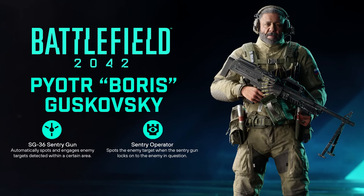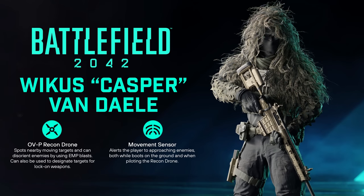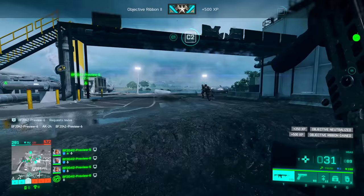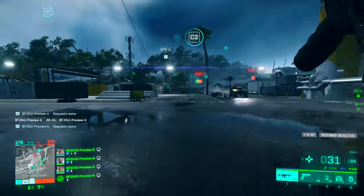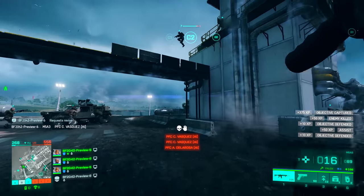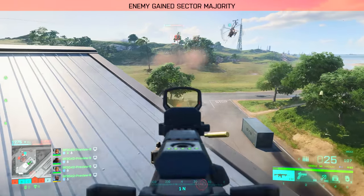Boris has a sentry gun that automatically spots and takes out enemies, along with a Sentry Operator ability that spots enemy targets when the sentry locks onto them. Casper is your stealth play operator — he has a recon drone and a movement sensor that alerts players when enemies are approaching. These specialist abilities feel like hero elements but aren't overly intrusive to the overall gameplay experience. I'm very curious to see how the other operators in the full Battlefield 2042 experience work out.